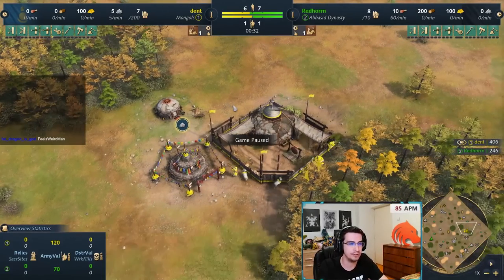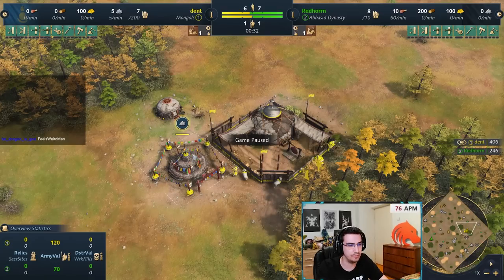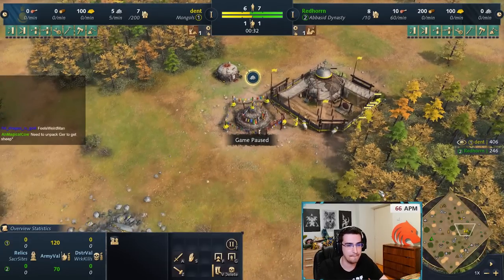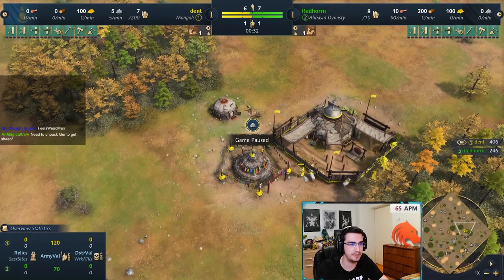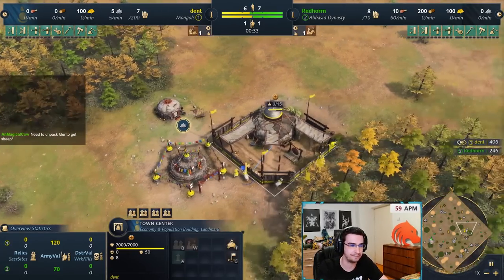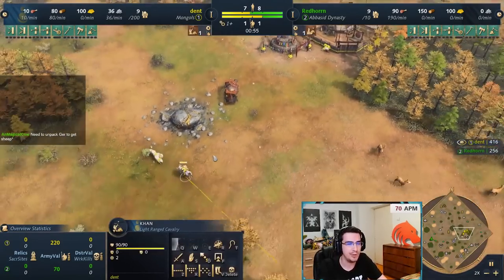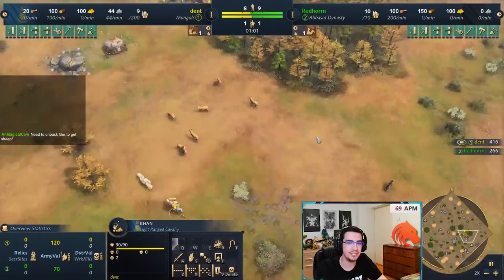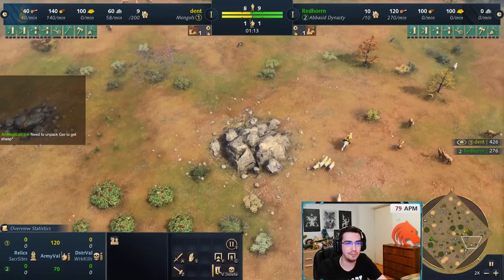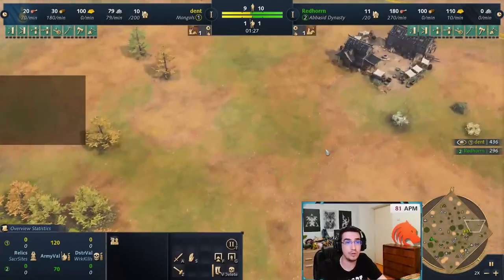At the start of the game, put five villagers on wood and one on stone to build the ger. Keep these five on wood until you have 150 wood for a barracks. When the ger villager finishes building, put it back on sheep and rally workers onto sheep until you have nine villagers, then rally onto gold. Meanwhile, the Khan wants to get about eight or nine sheep total so you don't run out of food.